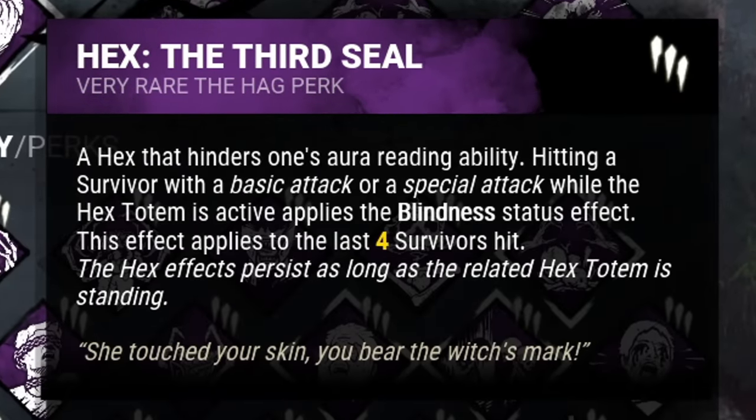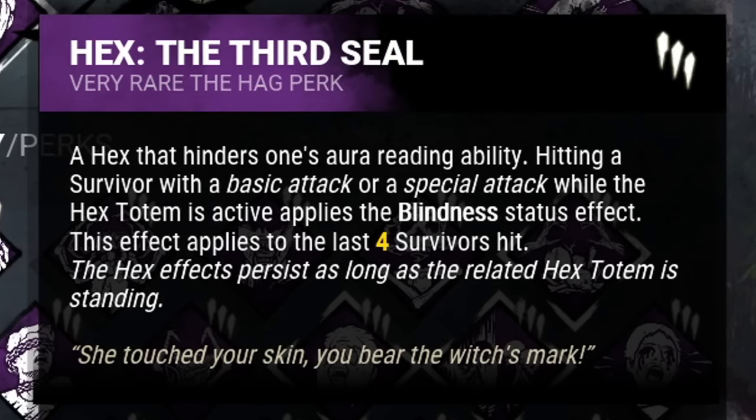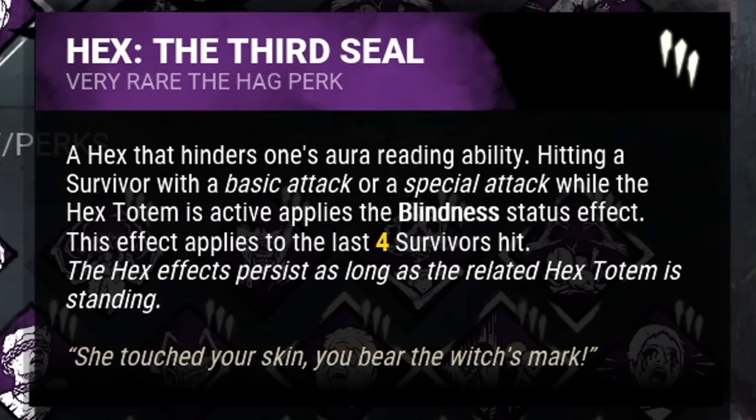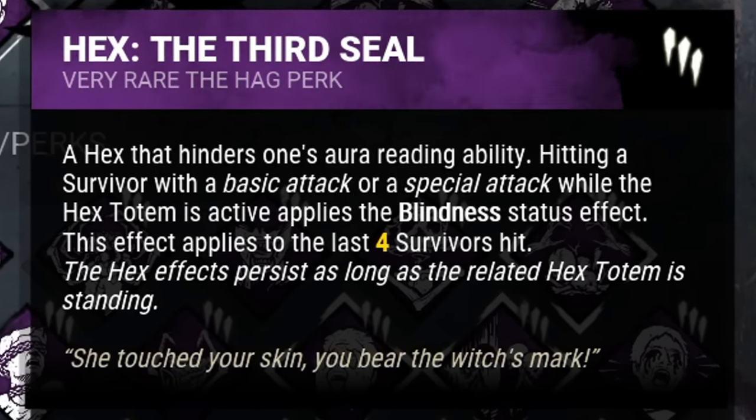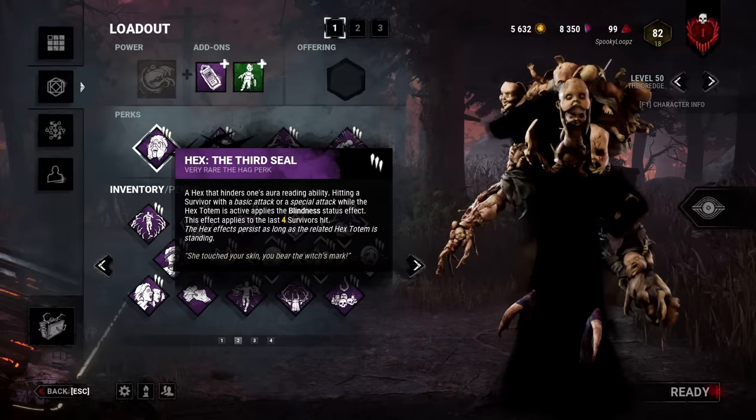My first perk is Hex: The Third Seal. Upon hitting a survivor with a basic attack, that survivor becomes blind for as long as the totem stays up. The blindness effect means the survivor can no longer see auras of totems, generators, the killer, and most importantly their teammates — especially teammates on hooks.